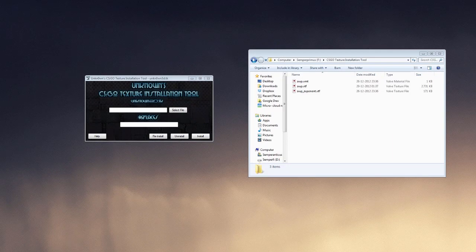Hi guys, so today I'm gonna show you a quick tool here, a small tutorial on how to use it. This is Unknown's CSGO texture installation tool by Unknown, obviously. And this can take and replace default textures in your game, which we today will use to replace the textures for the AWP.